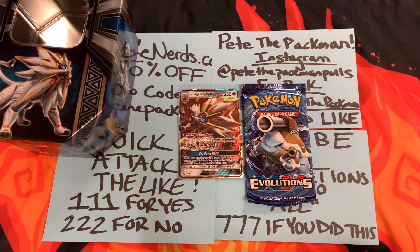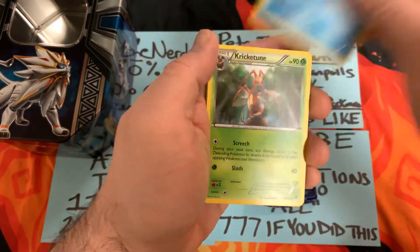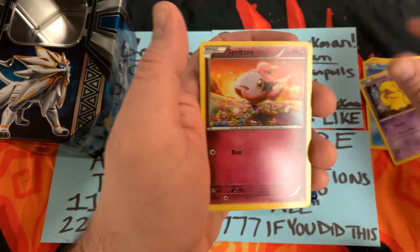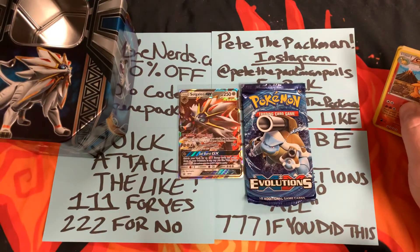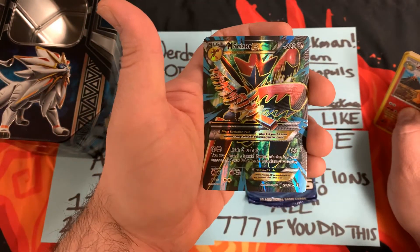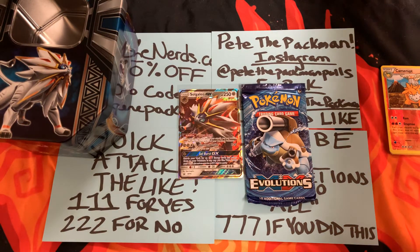So this is XY Breakpoint — this thing ripped open pretty quick. It's a white card, but I'm not sure if it's actually something because I forget with Breakpoint. We've got Cloyster, Cricketune, Max Elixir, Trubbish, Shellder, Drowzee, Spritzee, Tympole, Camerupt. And there we go — we got a Scizor EX! Is this a full art? Yes, it is — it's 120 out of 122. That's a nice card! Everybody leave a comment saying 'Mega Scizor EX' — we've got to sleeve that to Beaver right now.